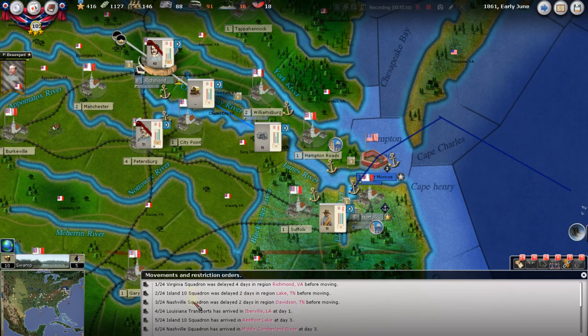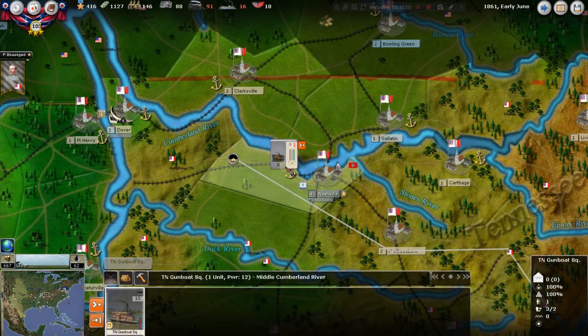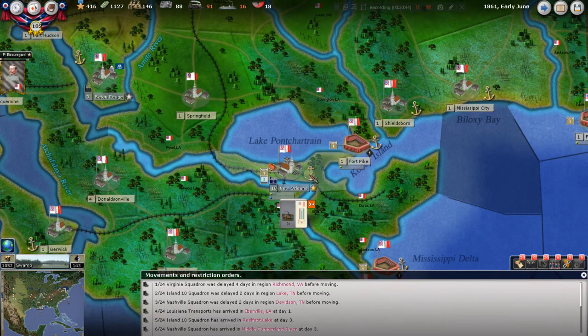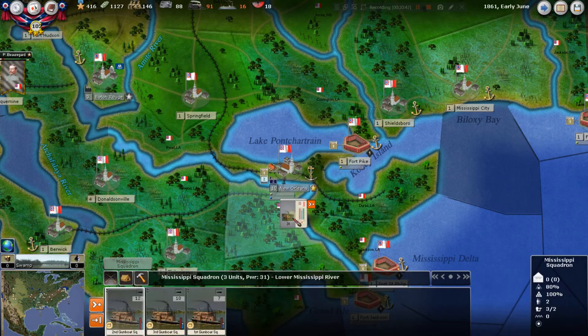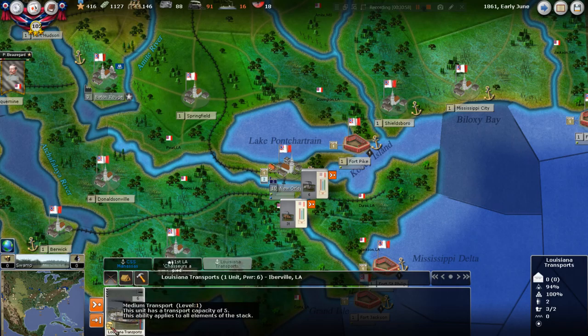Island 10 Squadron and Nashville Squadron — we had moved those out into their rivers: Island 10 into the Mississippi, Nashville into the Cumberland River. There's a little command delay since that squadron has no commander. Louisiana transports — we peeled those off the gunboats down here, they're just back up in the harbor. The Manassas and the transports are here. If we need to transport anything we're protecting these; there's no reason to have them out firing at things — that's not what they're for.